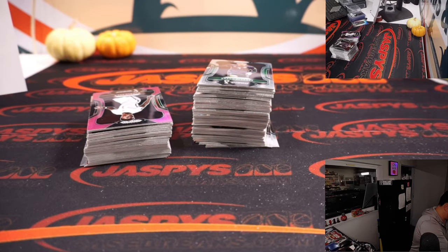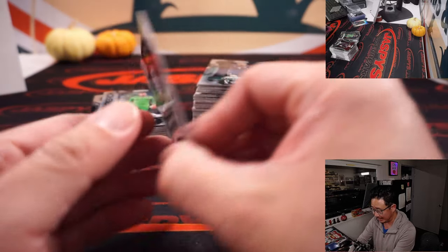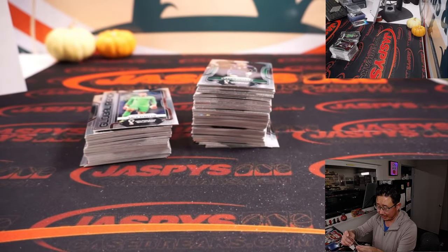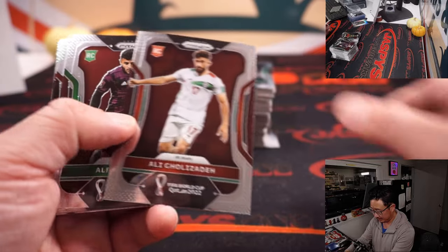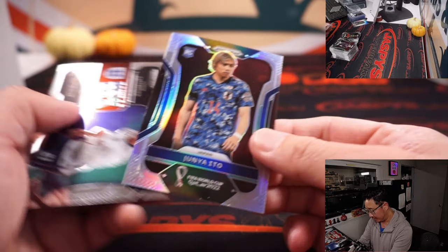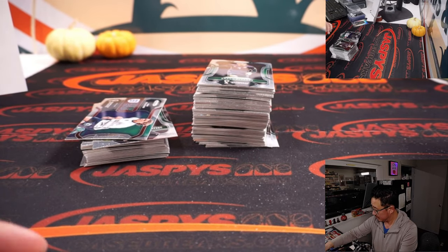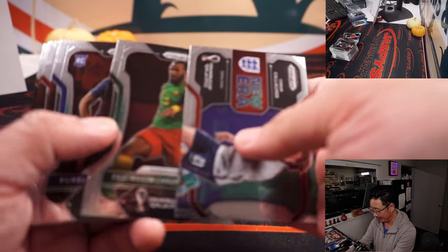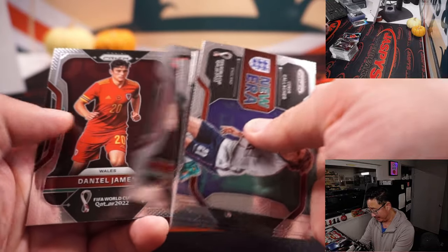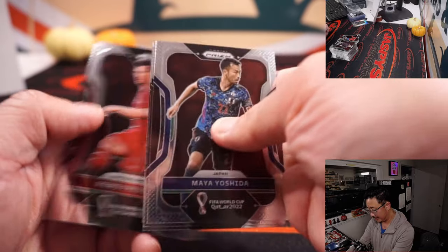It's kind of cool seeing, especially the Americans, a lot of North American players starting to make their way into some of the bigger name clubs in Europe and England. There's Bukayo Saka. It's always cool to see. There's Junya Ito for Japan, going to Nick. Before, it used to be like wow, Landon Donovan getting some games in Germany.